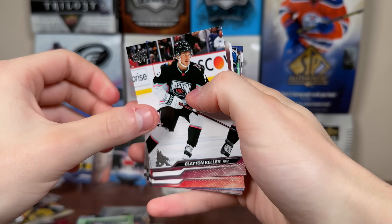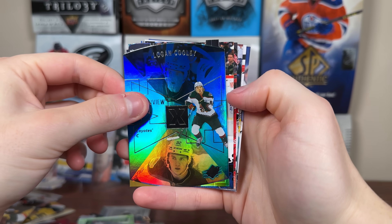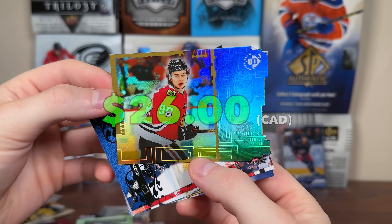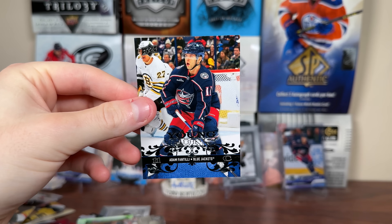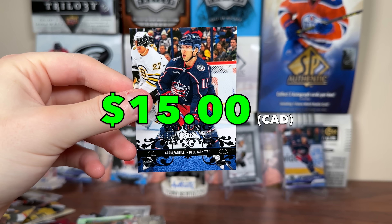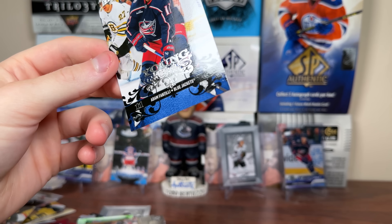Not too bad whatsoever for extended retail. We got Logan Cooley — and we do have a retro young guns. Hey, there's a Connor Bedard UD3 retro rookie insert! There you go — retro rookie insert Connor Bedard. And an Adam Fantilli Young Guns Retro. When this stuff gets cheap, it's going to be worth it. That's a good way to finish it off. Value was actually not bad there whatsoever.